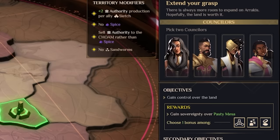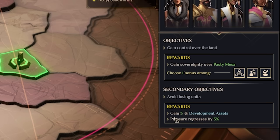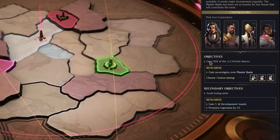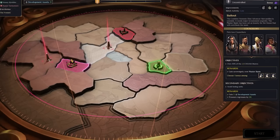'Head Start' seems really powerful — starting every mission with the first development of each tree. The secondary objective is to avoid losing units, which would gain us three development assets. The other mission, Placer Basin, is a more standard competitive mission with spice production. Its objective is to own 30% of CHOAM shares, with rewards including 50% agent recruitment speed and plus five max agents.